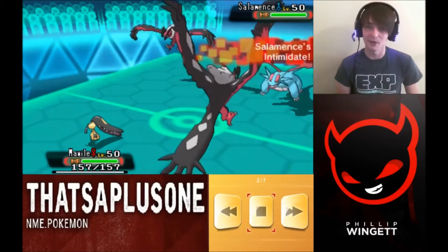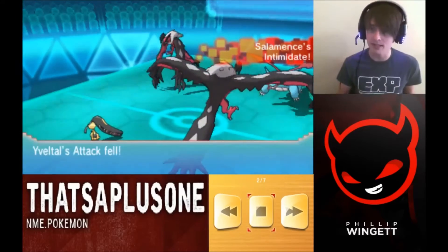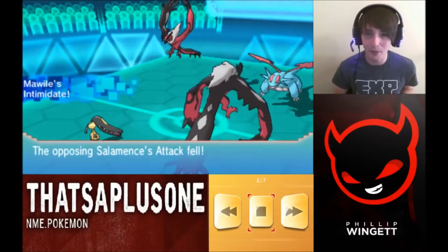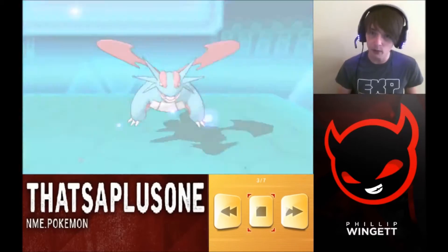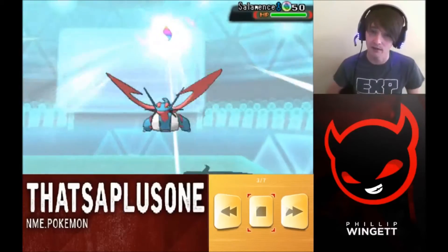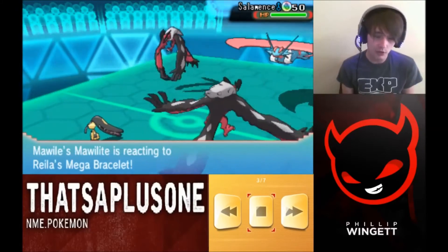He's going to bring in his Salamence. I don't think Salamence was a good play because the only thing he was going to Intimidate was my Yveltal, and now he has two Pokemon that just can't do anything against Mawile — it's pretty ridiculous. We're both going to go mega and two Intimidates happen, and I feel like I got the better end of the deal.